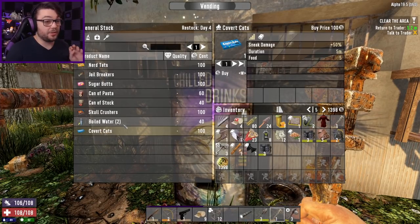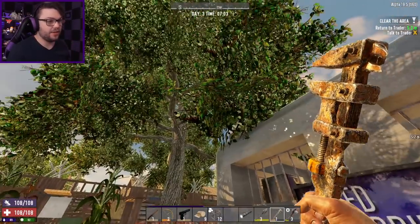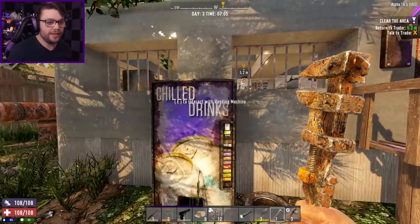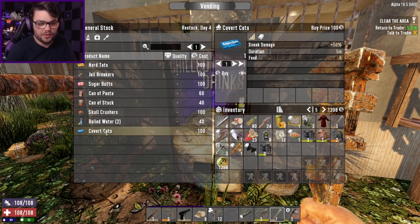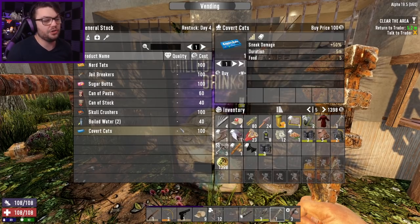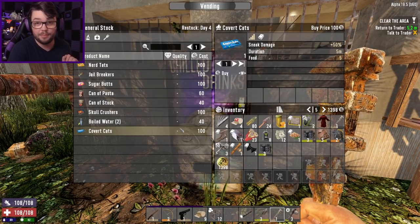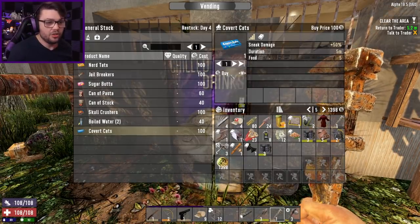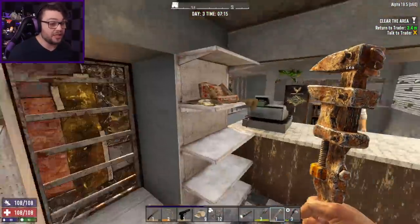Trader is actually selling some covert cats, which is sneak damage plus 50% — basically an extra level of what I bought myself the other day. The actual name of the perk is hidden strike. So it's an extra level of hidden strike in a candy. I've never really used them — I usually just go for the sneak shot and if they get up, they're usually damaged enough that they die pretty quickly afterwards. It's only $100, probably worthwhile if you were going through finding rads and demos and bigger, badder zombies. For early game, other than a biker or military zombie, not really necessary.